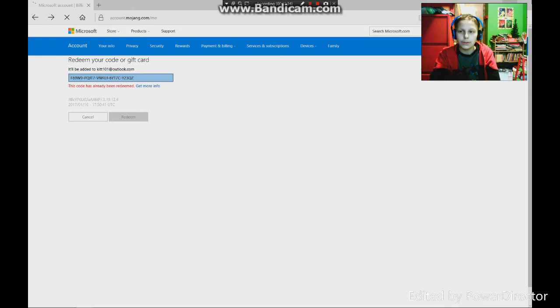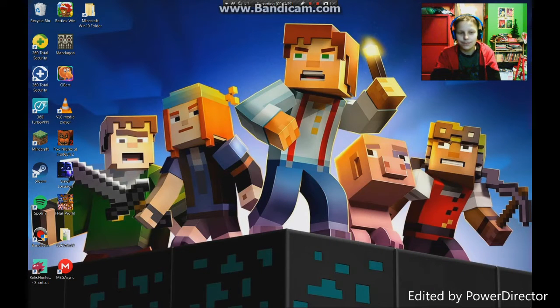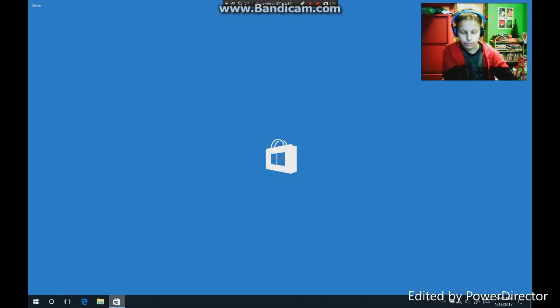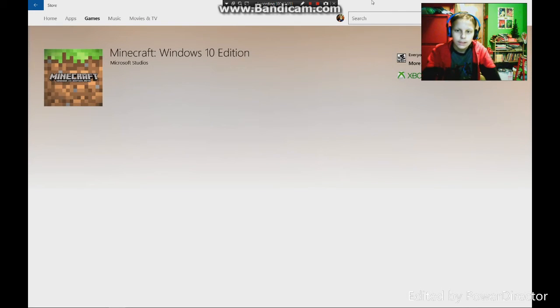Once you do that, I'm just going to unhook my Xbox controller — there we go. And then it will take you into the store, into the Minecraft Windows 10 Edition page. Now, it will give you the purchase and redemption code, so it will just take you right straight into here.